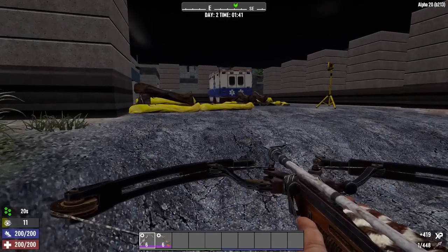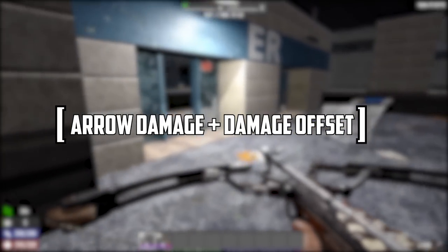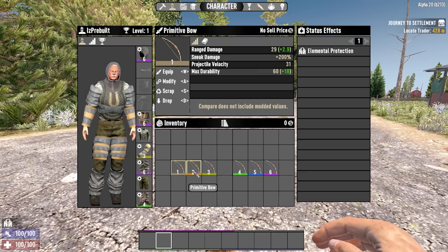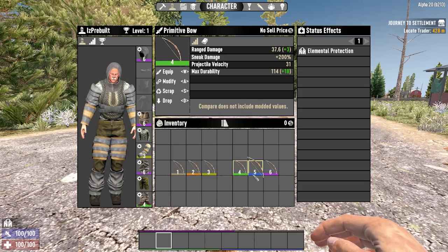The bow has a value which affects the overall damage called its damage offset. If you want to find the damage of a bow, you take that damage offset and add it to the arrow damage. Then you multiply that by the level bonus of the weapon. Basically, each level above level 1 will give you 10% more damage, so a level 6 does 50% more damage than a level 1.